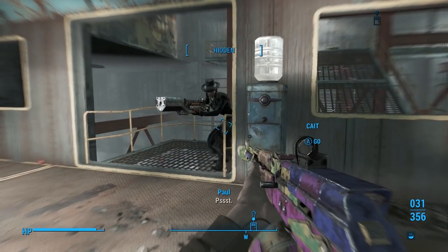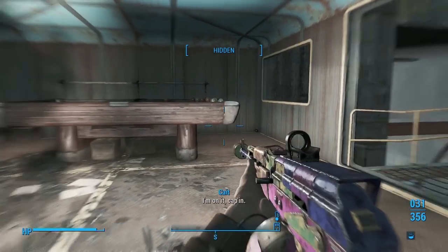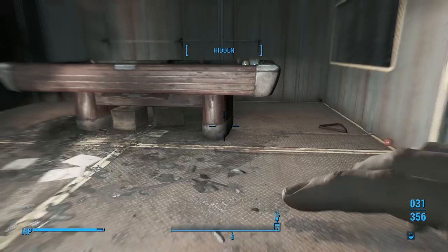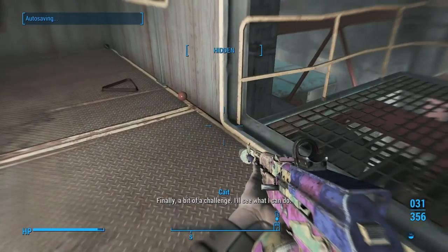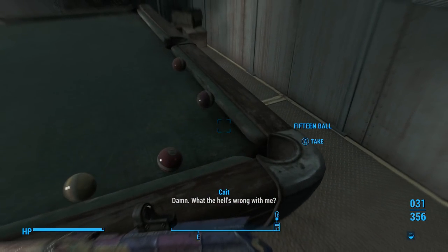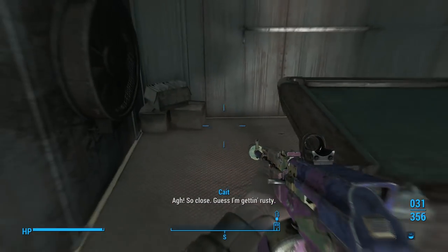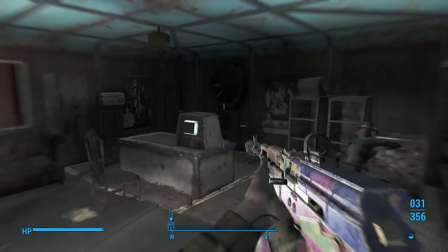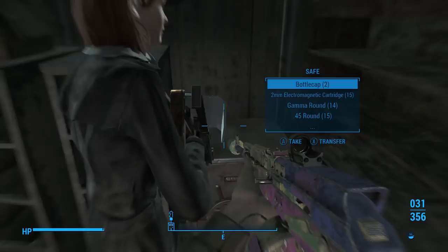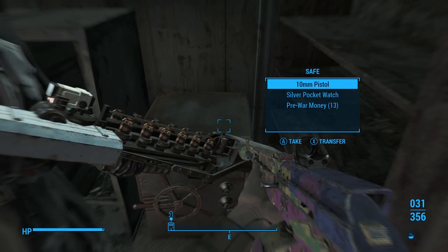I bet that opens it, but we'll just get Kate to do it. These are always good settlement items to collect. So close — guess I'm getting rusty. Oh, for the love of... stupid lock. There you go — nothing to it. Sweet, good job Kate. That's a good little stash there.